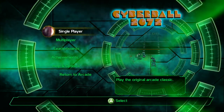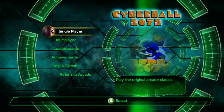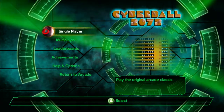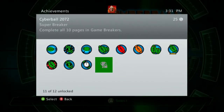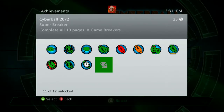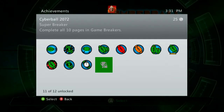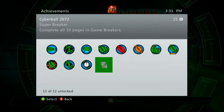Hey guys, I just wanted to make a quick video to talk about Cyberball 2072. This is an old XBLA arcade game from around 2007 and it's a port of an old arcade game from the 80s. Basically it's American football played by robots, and there is one achievement in this game called Super Breaker that is really, really difficult — I would say it's beyond unfair. As you can see, it's for completing all 10 pages in Game Breakers.